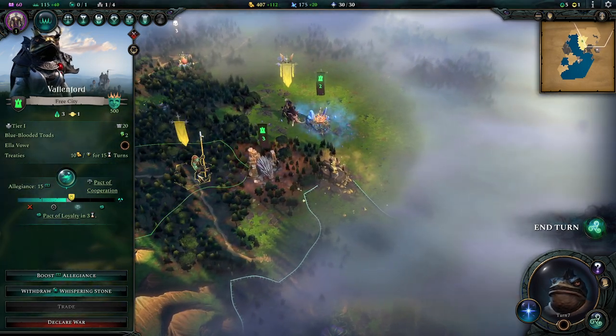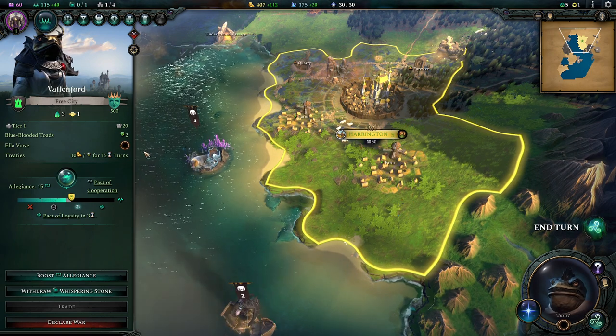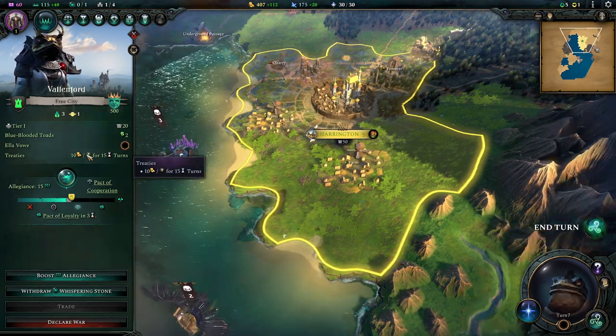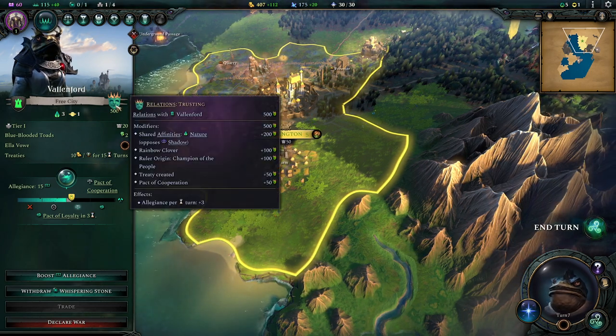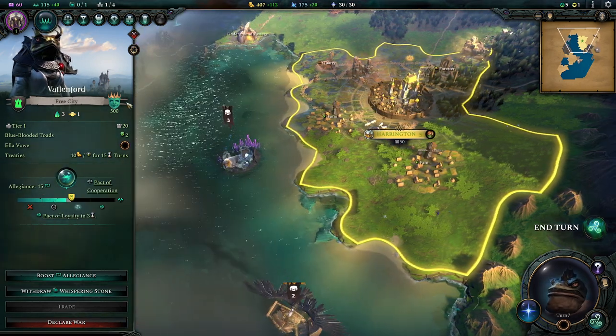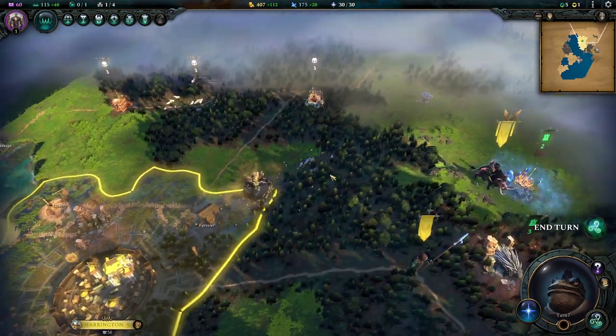Eventually these will just be fully-fledged friends of ours. Right now we can't trade anymore because we already have a trade going with them for the Clover thing, which increases how cities view us — including themselves — which increases how quickly they turn to liking us and how close we get to integration.